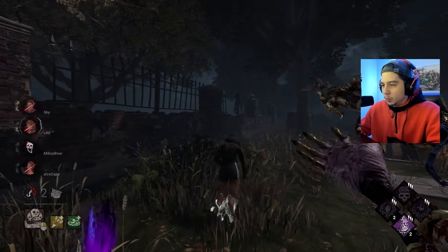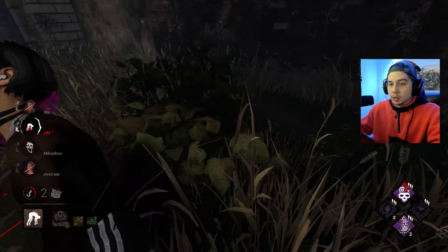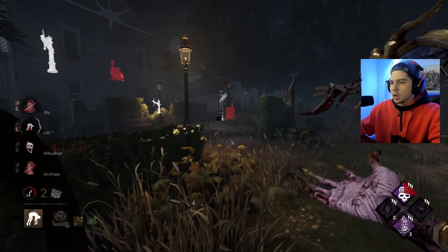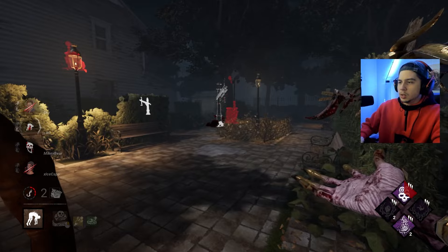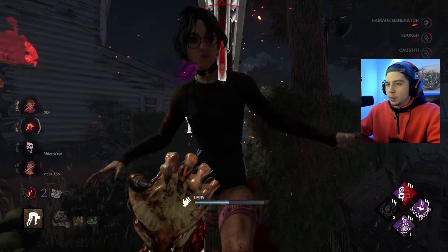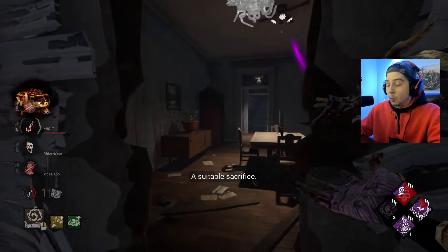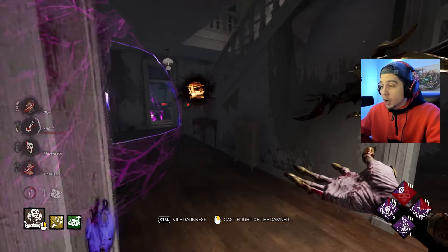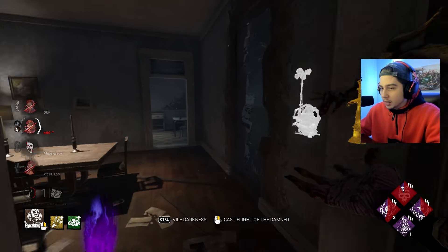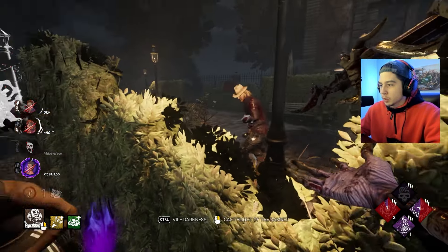A nice little Pain Res coming up though, which will help out a little bit. Very nice — and she's not going to be our final Groom Embrace so we actually get some aura reading off it once we hook Nia. He's on it — Pain Res procs, very nice. Wow, that Nia was running around the hook the entire time that gen was being zeroed, and she finished that gen already — is that not insane? I mean dude, Behavior has just made survivor so god-mode.